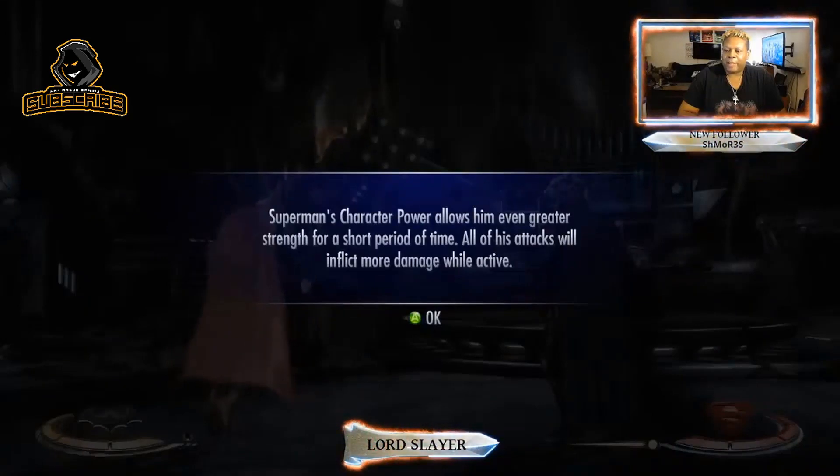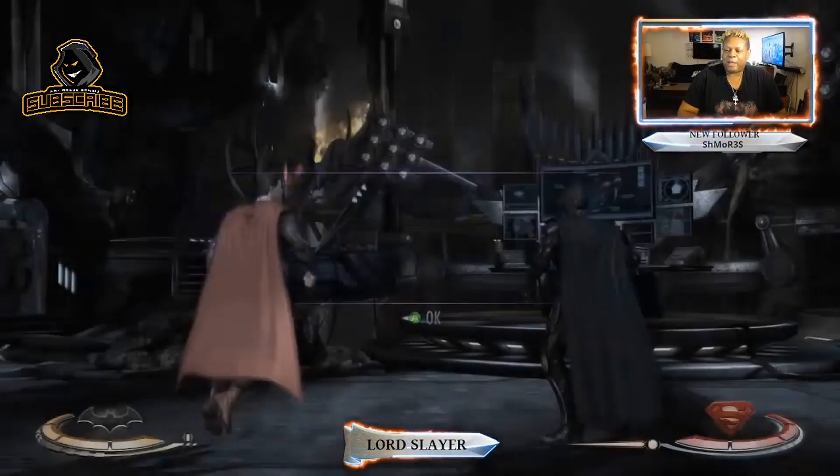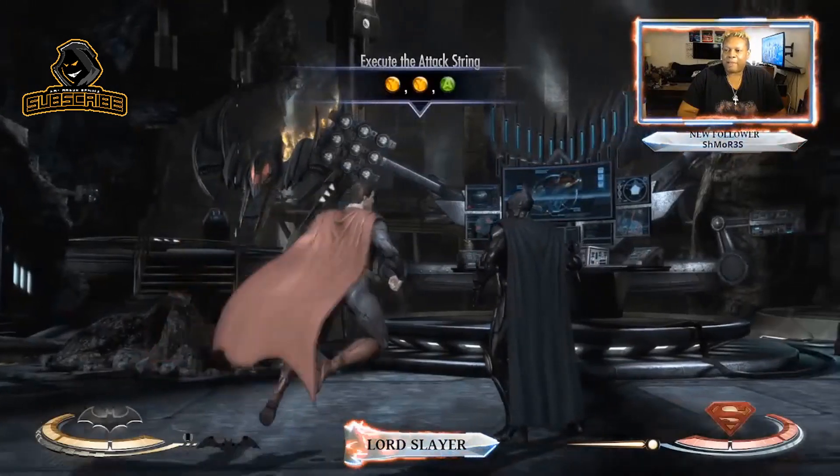Superman's character power allows him even greater strength for a short period of time. All of his attacks will inflict more damage. Execute the bat with the attack strength.